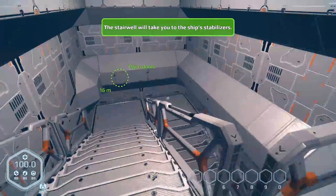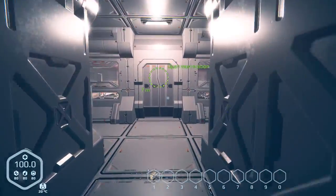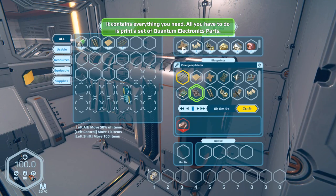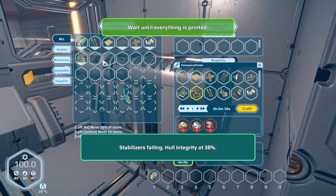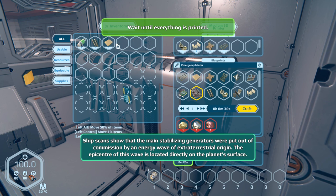We can open the doors down here. The stairwell will take you to the ship's stabilizer — well, I'm going to try and fix it, no guarantees. So we've got a 3D printer over here. It contains everything we need — all you have to do is print quantum parts. We'll print the quantum parts. Ship scans show that the main stabilizing generators were put out of commission by an energy wave of extraterrestrial origin. The epicenter is located directly on the planet's surface.